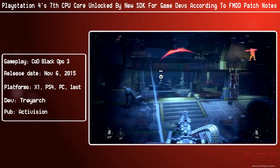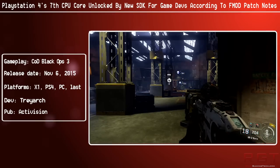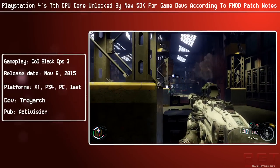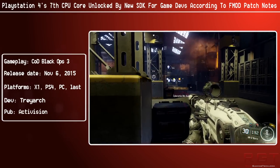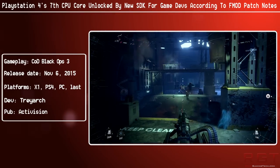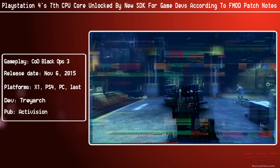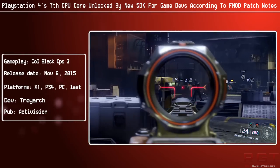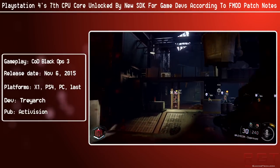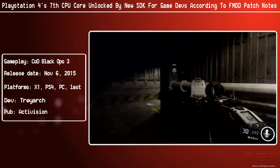It's fair to say the PlayStation 4 had a CPU deficit compared to the Xbox One. The Xbox One's CPU is confirmed running at 1.75 gigahertz versus the PlayStation 4's 1.6. We're uncertain about the 7th CPU core situation on the PlayStation 4 for three reasons. First, is it actually happening? It's easy to say yes, but we're only dealing with patch notes — not official word from Sony — so there is a lot of speculation involved.